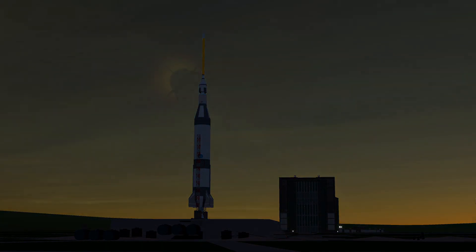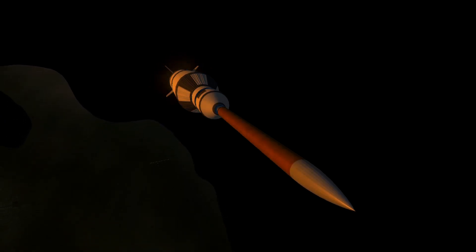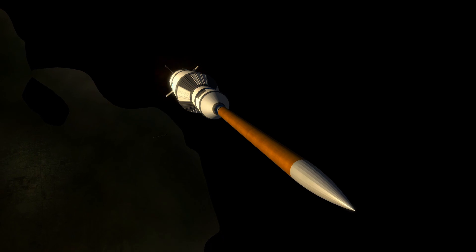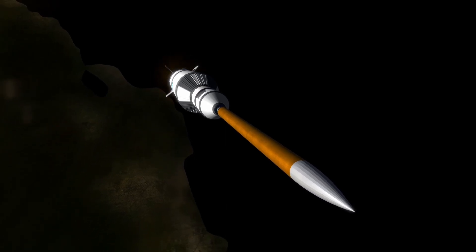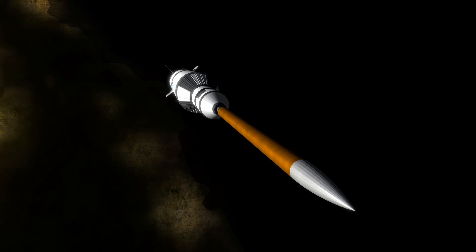Our next contract that we are attempting to complete is the first sun-synchronous orbital contract. This is extraordinarily similar to a polar orbit, except with a polar orbit it won't stay synced up with the sun. Whereas with a sun-synchronous orbit, if you launch at sunrise or sunset, for the duration it can stay in this orbit it will always have a side facing the sun — it'll never go into the dark, per se.